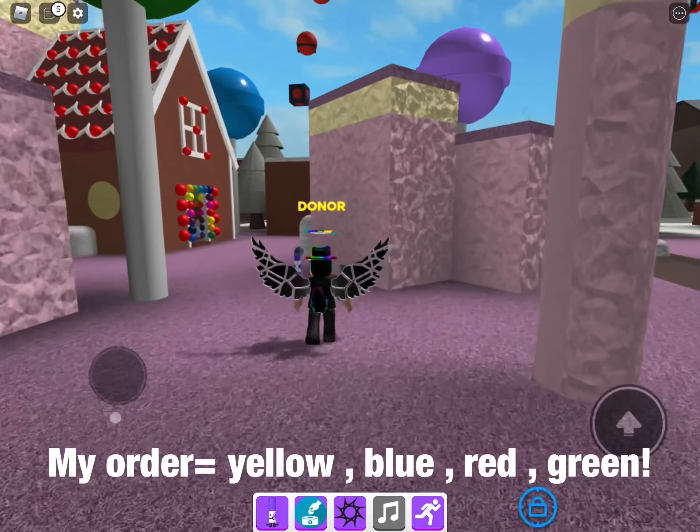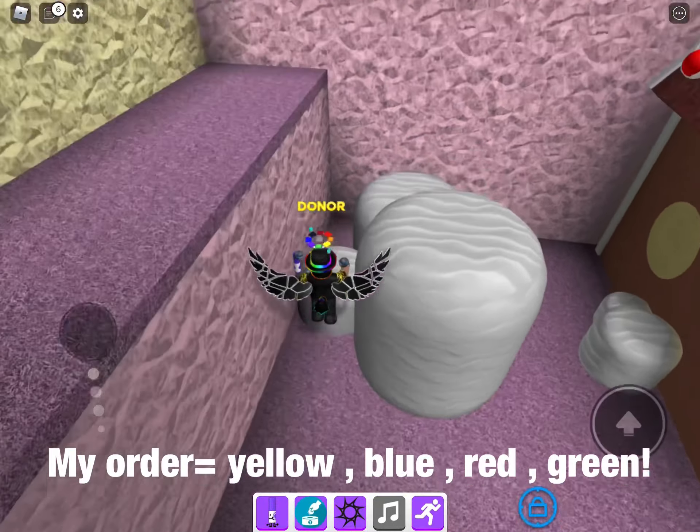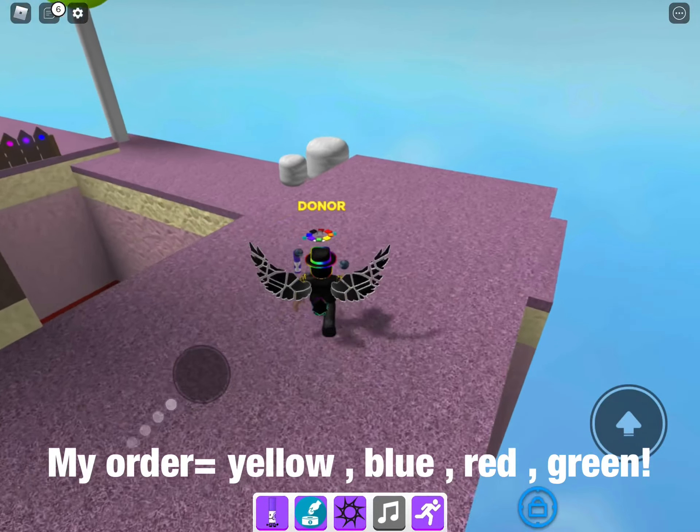So yellow — yellow's over here. Blue's on that rolypuff over there. Yellow's up here, which I can fairly easily get, I think.